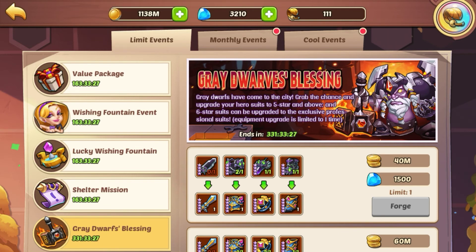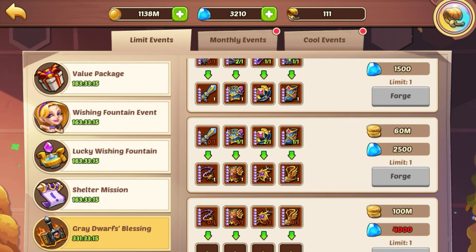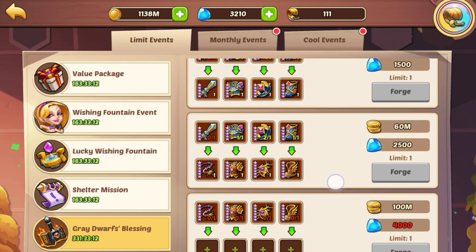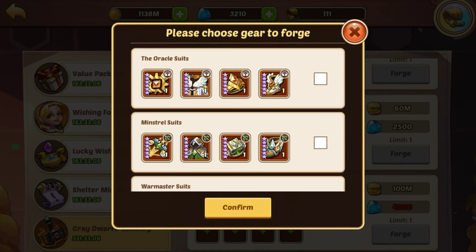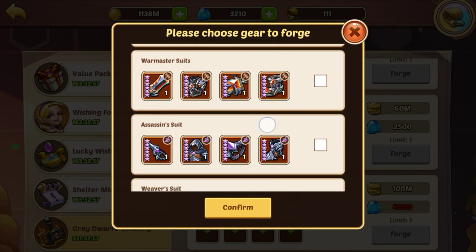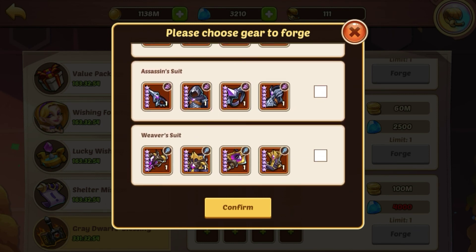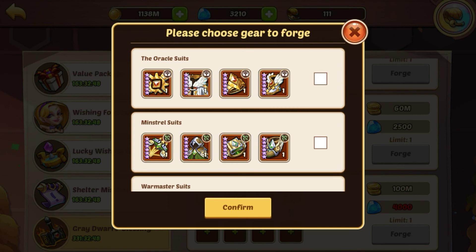Lastly, the Gray Dwarf's Blessing runs for two weeks, so you don't need to do it all this week. You can take the four-star gear from the Shelter Mission and turn it into five-star gear, then five-star into six-star. You can then turn a six-star set into a class-specific set: Priest suit, Minstrel suit for rangers, War Master suit for warriors, Assassin suit for assassins, and Weaver suit for mages. I recommend picking those up when you can.